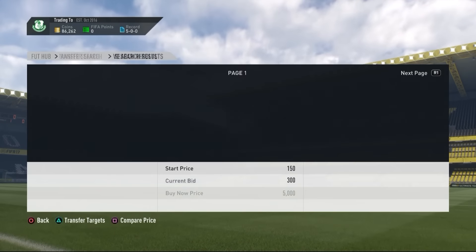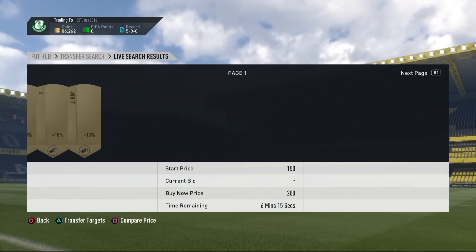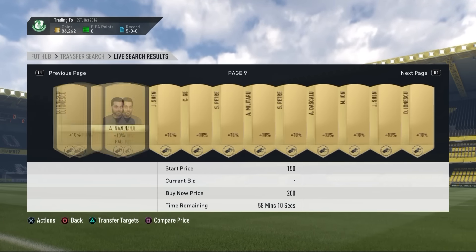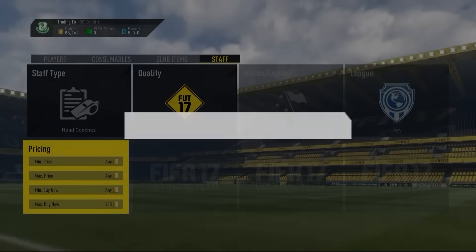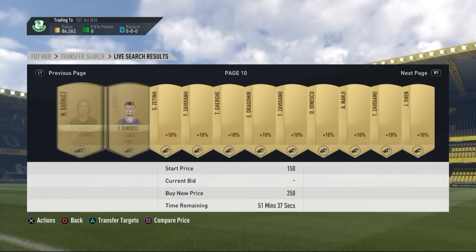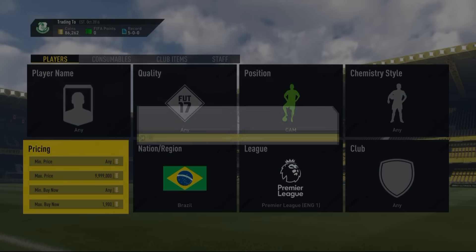Head coaches at 250 coins: go to the 59-minute mark and see what you can find. If there's a rare card somewhere on the pages, pick it up because you can sell them for more than 500 coins. If you find a rare coach for 250-300 coins, sell for 500 or more — they still work pretty well.